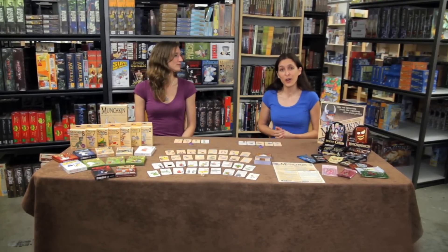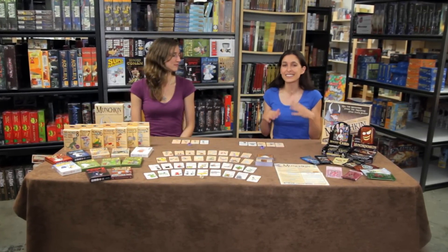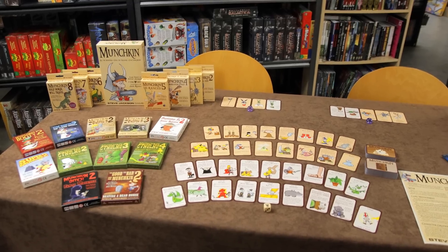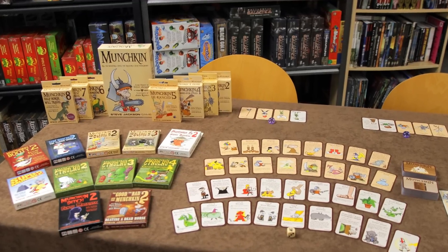Munchkin is a wildly popular card game with all the fun of dungeon crawling without any of the role-playing, and it's designed and published by Steve Jackson Games. Players compete to level up their characters by killing monsters and taking their stuff. It supports three to six players and usually lasts about one to two hours.